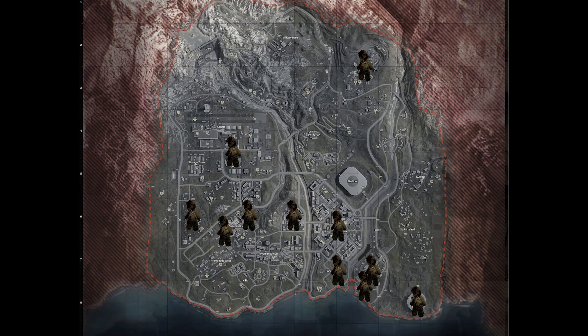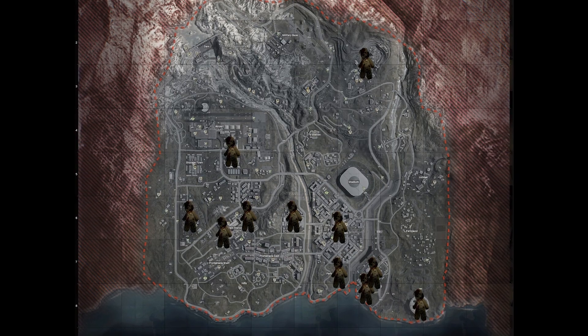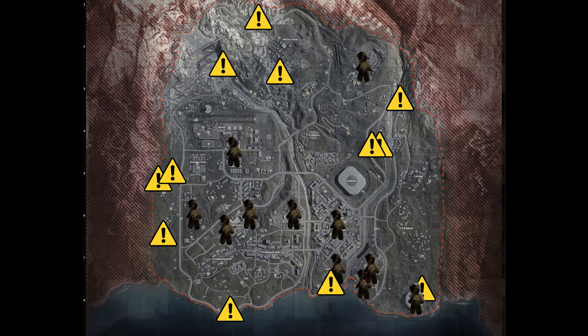Step number one. Firstly, to be able to do this easter egg you're going to need to learn the location of a teddy bear. If we take a look at the map we can see that there are indeed 11 bunkers as well as 11 teddy bears.